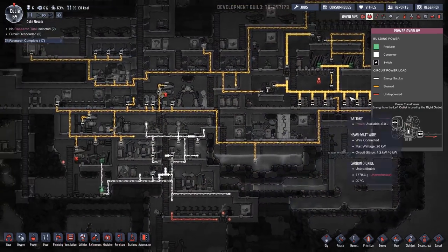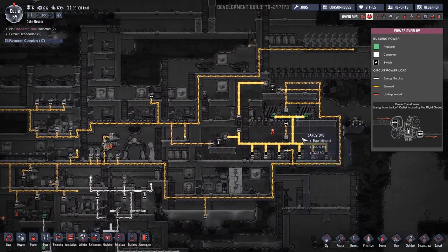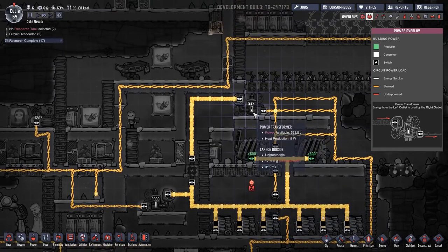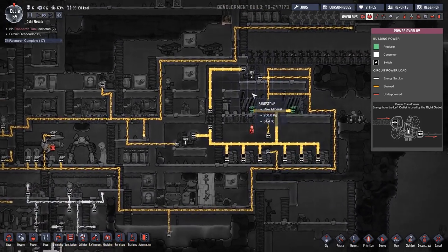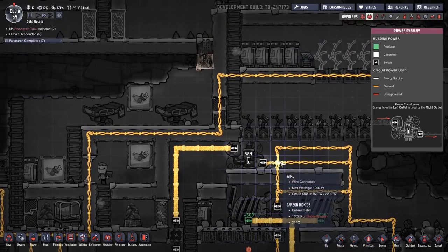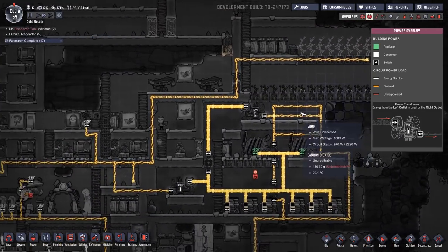If we look at our power overlay with a little bit more of an arithmetic sort of approach — why only 524 joules? Probably because you don't need any more than that. Joules and watts are different, but I wish they weren't, because it would make my job much easier.